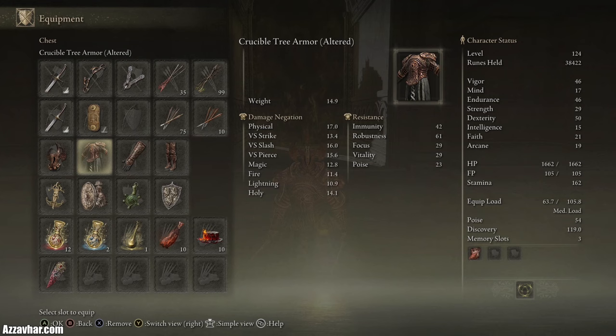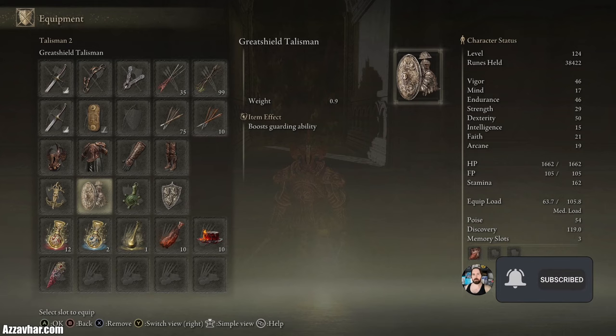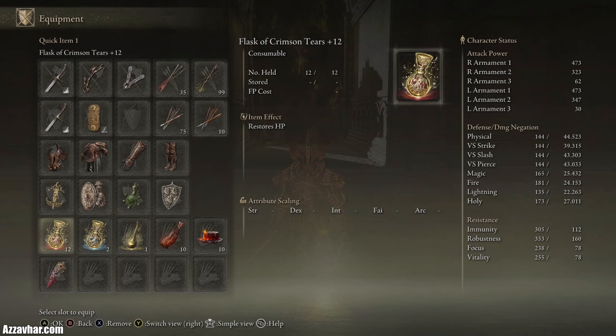We'll also be using the finger sacred seal so we can use rotten breath and apply scarlet rot. We've got the crucible knight's armor set. For talismans we've got Erd Tree's Favor plus one which raises maximum HP, stamina and equipment load. We've got the great shield talisman which boosts our guard ability, the green turtle talisman which raises stamina recovery speed, and the dragon crest shield talisman plus two which vastly boosts physical damage negation.